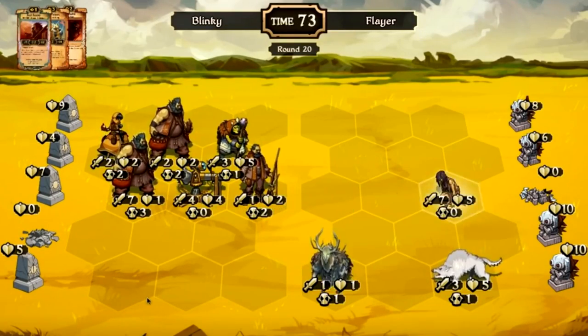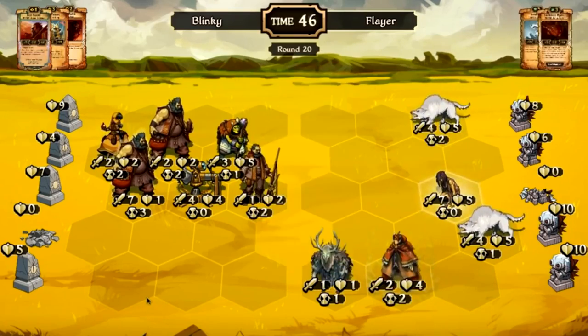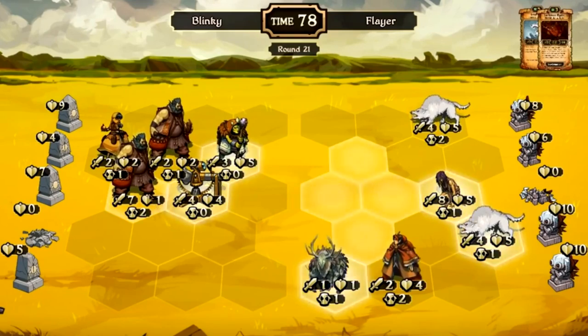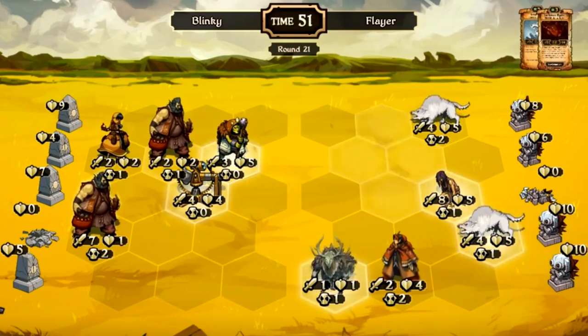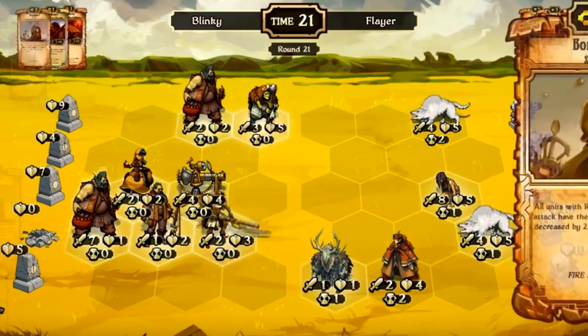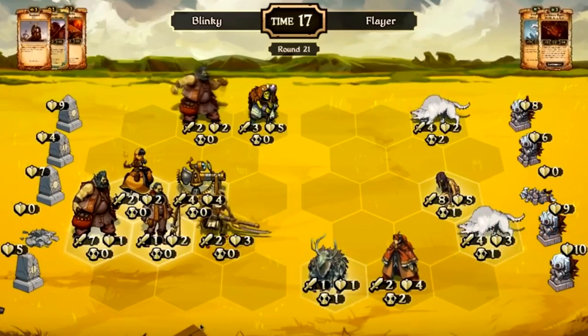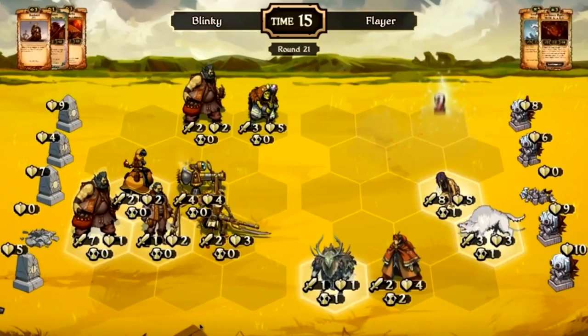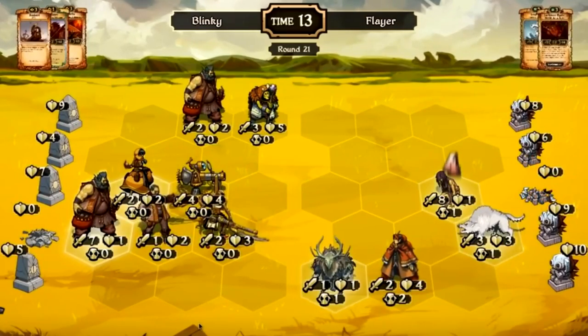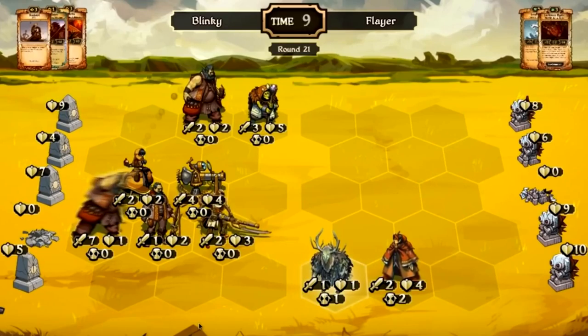This is probably Flayer's last chance to put enough units on the board for a big God Hand play the following turn and try to come back, so he gets down another Wolf and Mystic. But unfortunately for him, Blinky is able to complete the amazing, impressive comeback and almost clear his board. I'm not sure if anybody in Skrulls besides Blinky would be able to cap off this amazing comeback. I was very impressed with how each of these turns looked like it was perfectly played. So well played, Blinky.